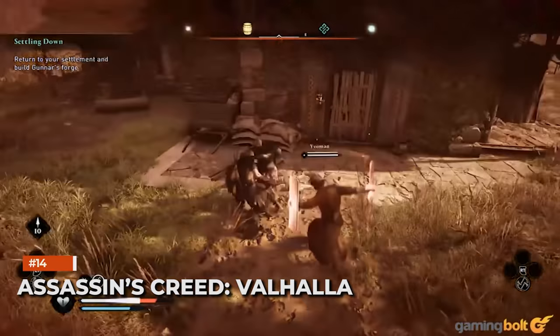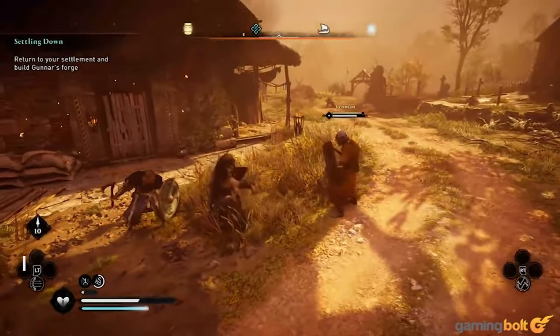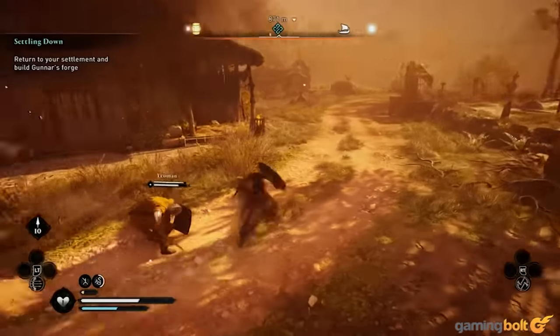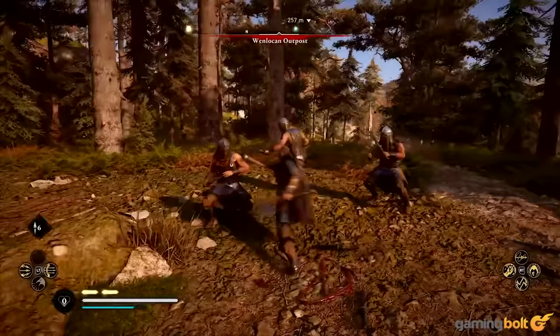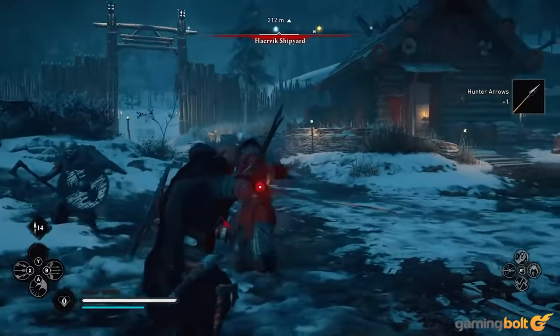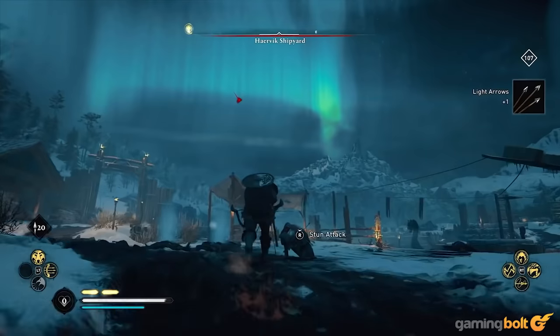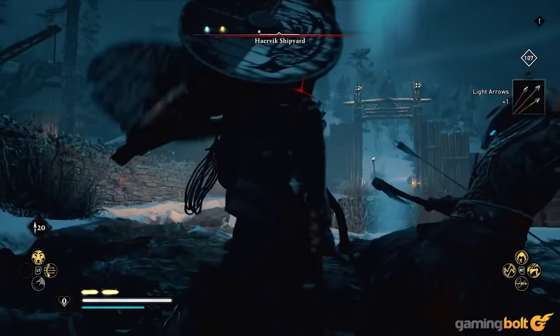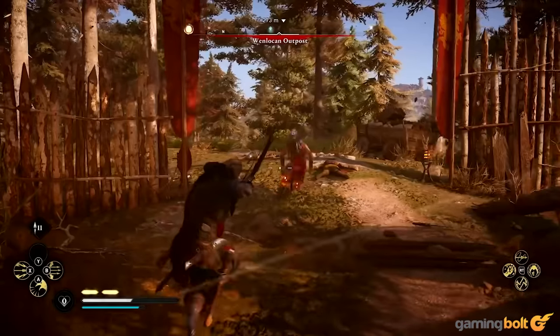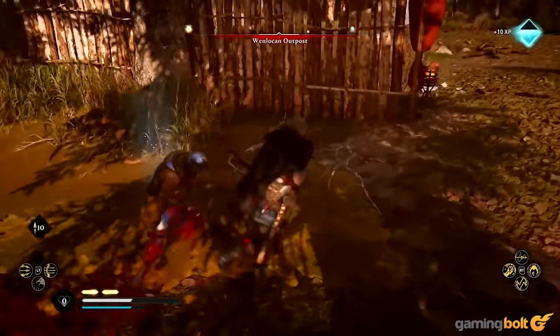Assassin's Creed Valhalla: A nice combat technique in Assassin's Creed Valhalla centers around Eivor's bow. Aim the bow at an enemy and their weak points will visibly glow, and firing arrows takes away a good chunk of their stamina and health. Weak points are especially useful if you want to deal that finishing blow to end the fight, as you'll be able to momentarily stun your opponent with an accurate shot.